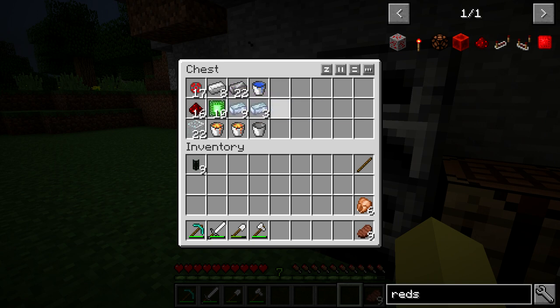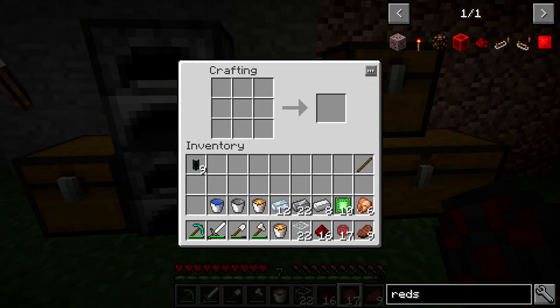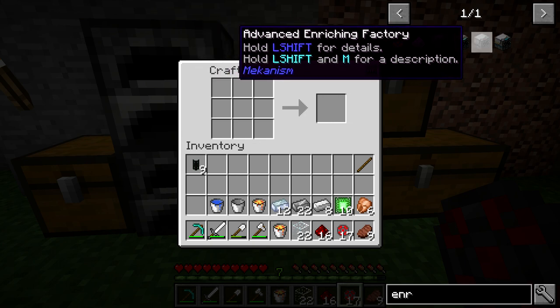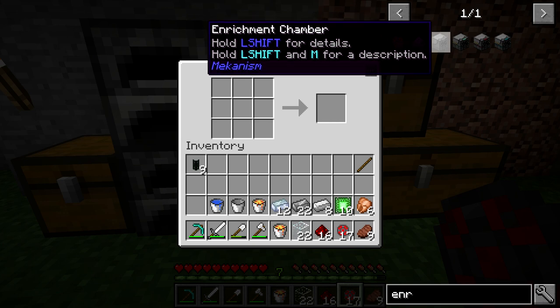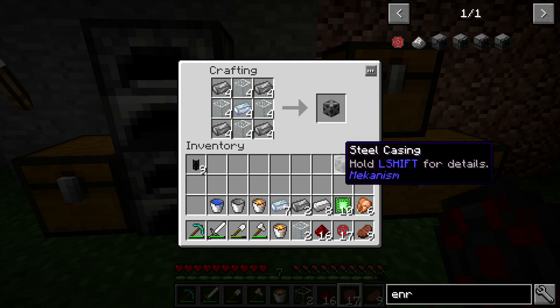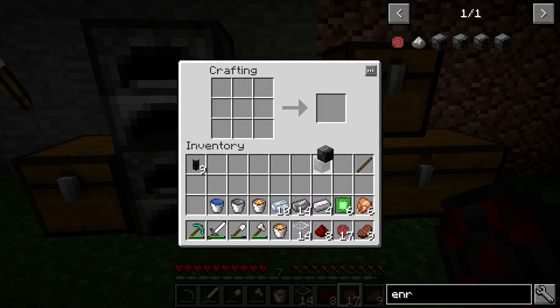This chest should have pretty much everything we need. There's a little bit missing because when we set up the electrolytic separator, one of the pieces is going to require some dust — I believe it's two osmium dust, an iron dust, and a gold dust — and we can't get those yet. So we'll have to hold off on that, but we should be able to make the rest of the setup, get the dust, then hop back and finish everything. The first thing we need to craft is two enrichment chambers — one for actual use and one to craft the purification chamber. So we'll make the regular enrichment chambers now.